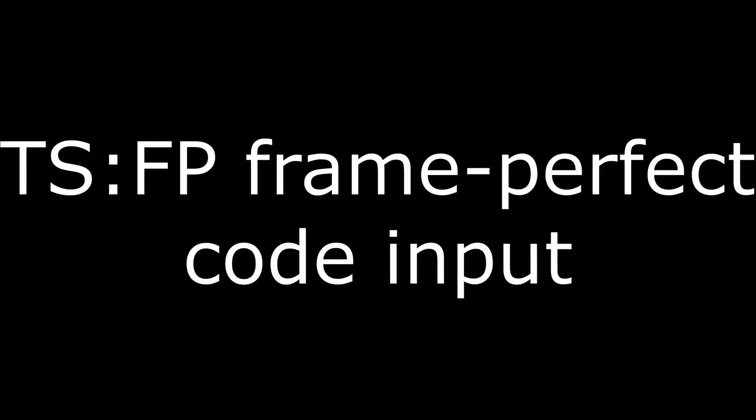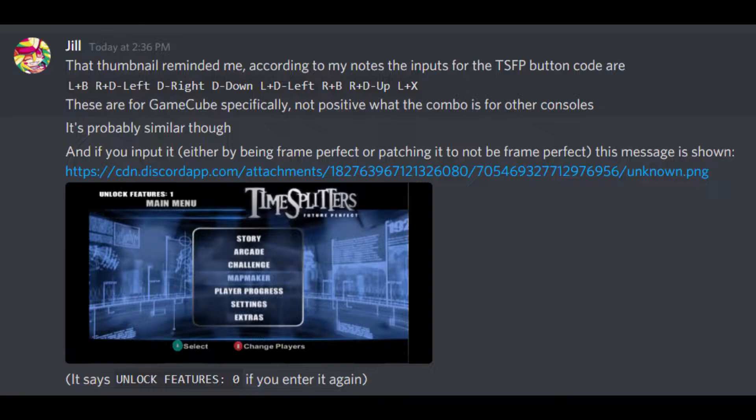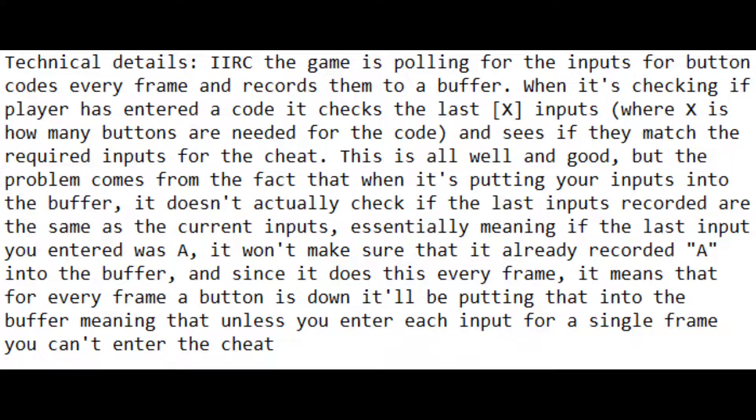TimeSplitters feature: frame-perfect code inputs. TimeSplitters has a button code you need to enter in such an exact way that it's basically impossible to unlock. The code — for GameCube specifically — is L plus B, R plus D-left, D-right, D-down, L plus D-left, R and B, R and D-up, L and X. If done correctly, it shows a message in the top left saying 'Unlock Features 1,' and entering it again shows 'Unlock Features 0.' A user named Jill brought this to my attention — I'm not sure what it actually unlocked.